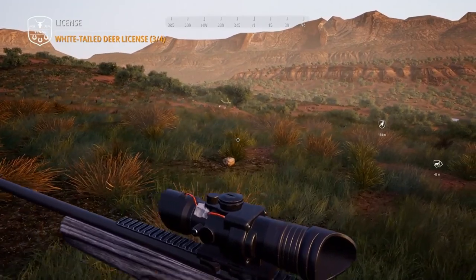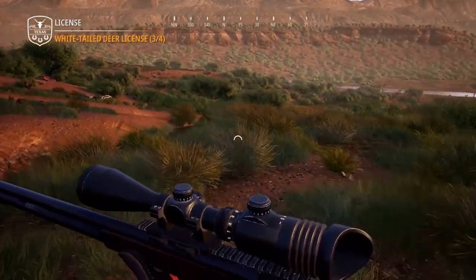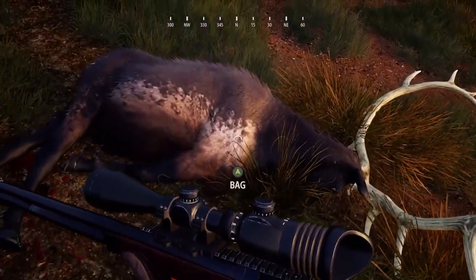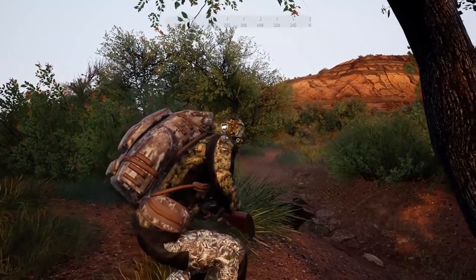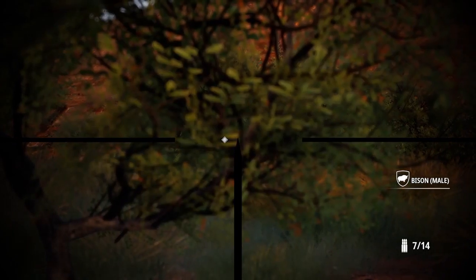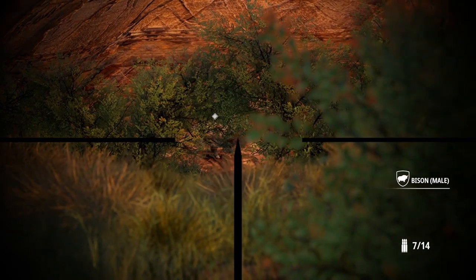The next animal is the elk. If you're specifically looking for a trophy elk for your lodge, Pawnee Meadows is your best bet. But elk out here are still worth about 900 credits each. My recommendation is looking close to the campsites — they're usually right by the camps. If you don't find them there, check the corners: upper right just across from the campsite, upper left by the river, and the lower left in the hilly area. Bring your elk caller to lure them in — in such open terrain, a caller makes it super easy.